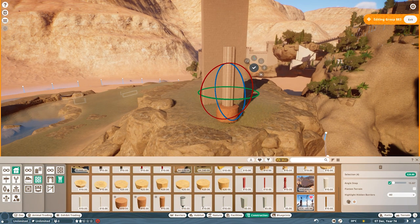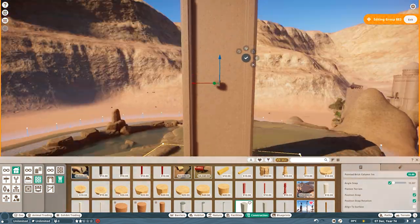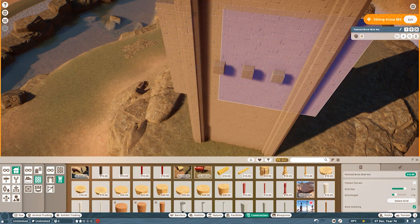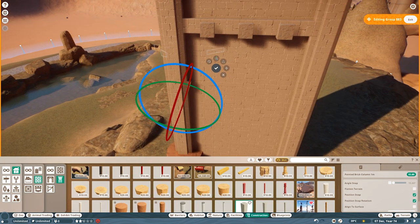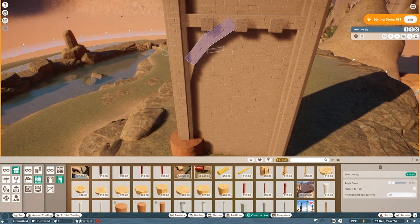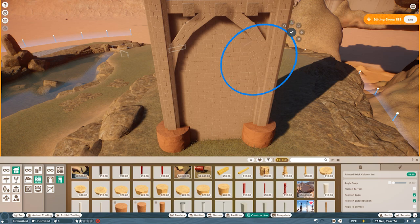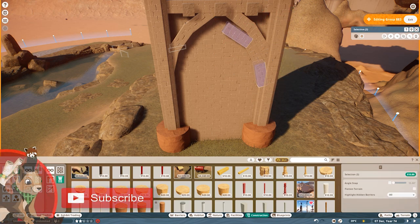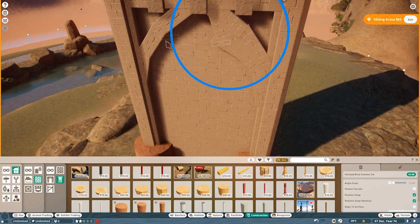Hey everyone, I hope all of you are doing well and welcome back to Kayan al-Bashar, where today we are officially going into the new phase of Kayan al-Bashar — the phase of the royal palace of Bashar. We're starting off this phase by building Rapunzel's Tower, which is also going to function as the habitat for the Red Ruff Lemur.